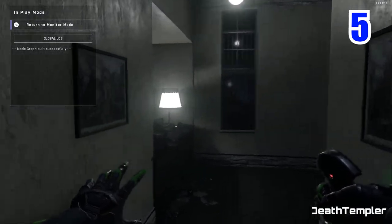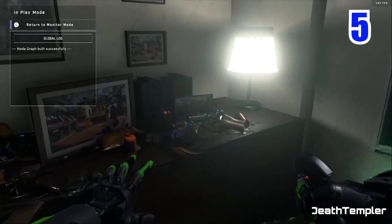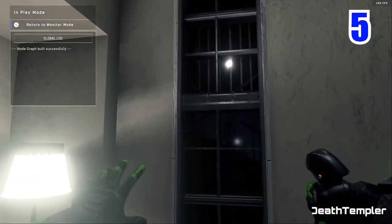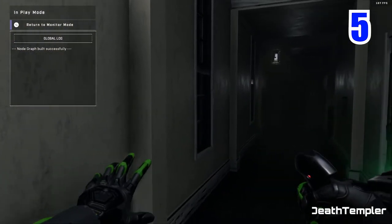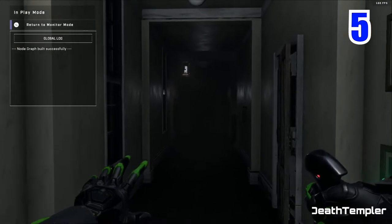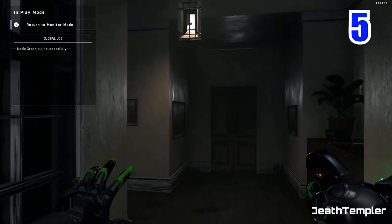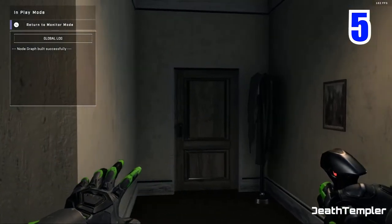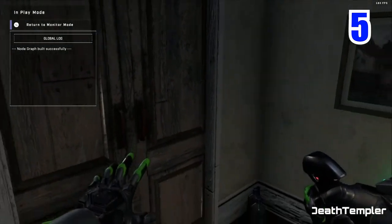At number 5 we have Silent Hills PT, recreated by Def Templar. And if you just look at this map, it doesn't even look like it belongs in Infinite — it looks like it's from a completely different game. It's supposed to resemble the PT demo. You got the white hallways, the paintings, the desk, all that kind of stuff. You even got the front door. It looks very similar to the actual demo.